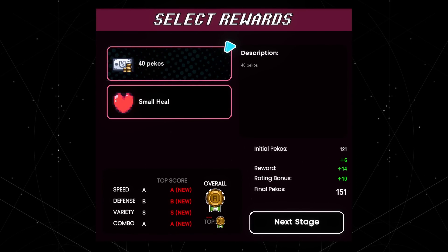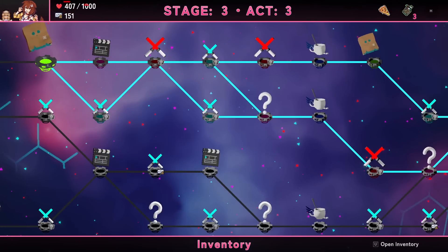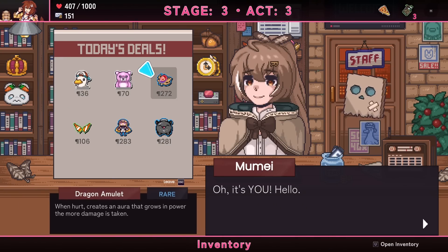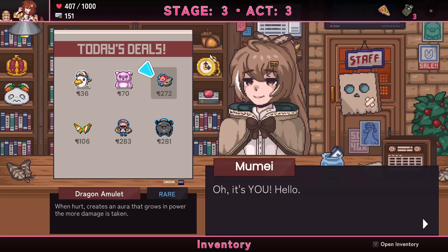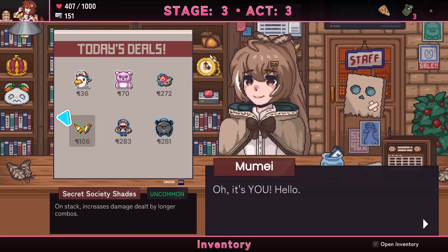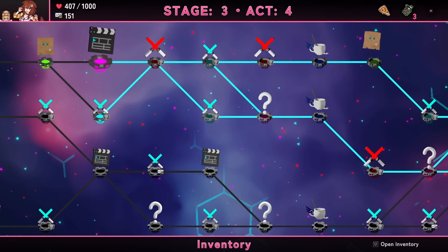Canceling up a storm — health is not great. Heal brings me to 400. Got a shop. Another Secret Society Shades — when you have three things you can't afford something else. There's a trusty dagger to attack alongside you. It's probably best to save my money — either the shades or save the money.